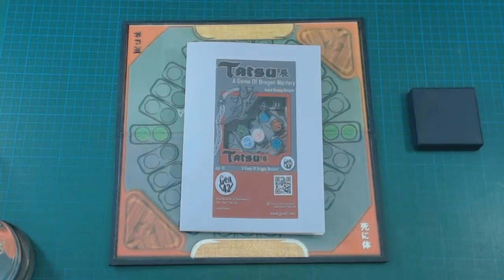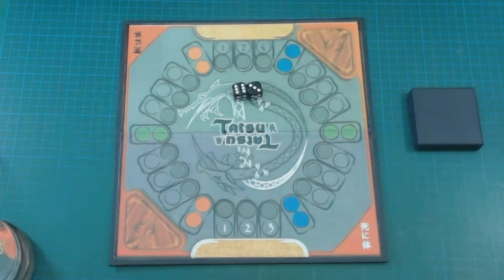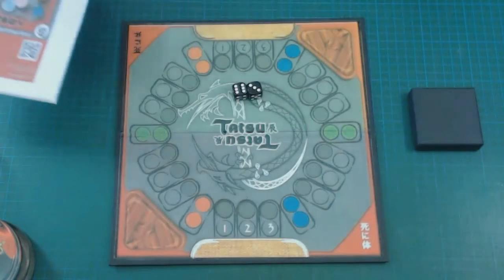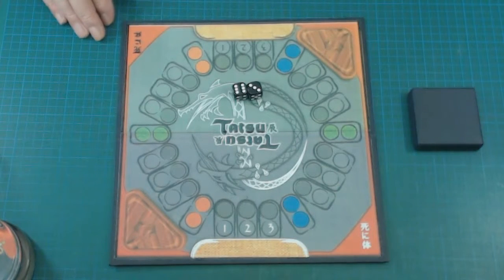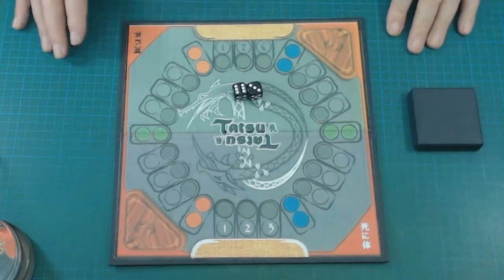I want to talk about Tatsu again. I know the rules now - I've never played a game but I think I know the rules, apart from maybe a couple of slight pointers which are finite details people have been asking questions on. I've explained it in the earlier video. This is a book of rules I've got here, and as I say it's a game played with dice - it's a racing chase game. I'll explain the board first before anything else.